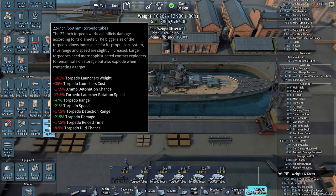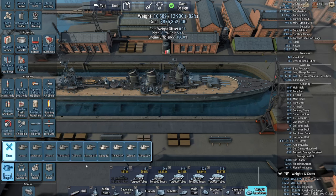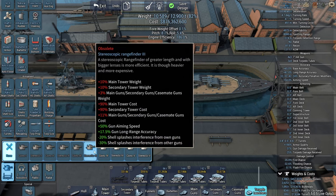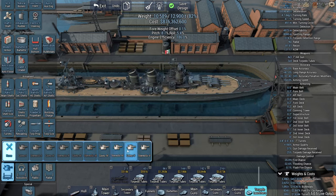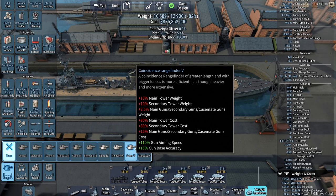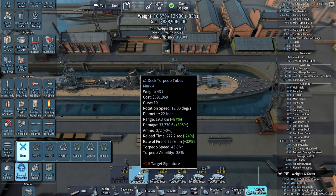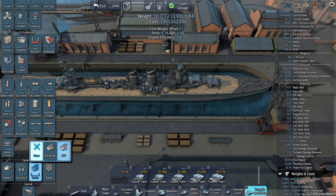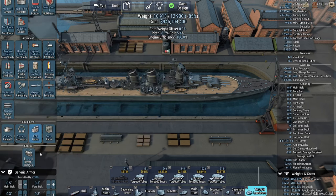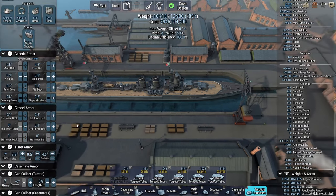Oxygen torpedoes. Auto 2 reloading. Electrical 2 turrets. Standard ammo is fine. All the range finders now weigh the same and they also get obsolete sooner, so you don't see a super-advanced AI battleship that inexplicably went stereoscopic 1 even though they have much better stuff unlocked. We don't need sonar because there are no submarines.